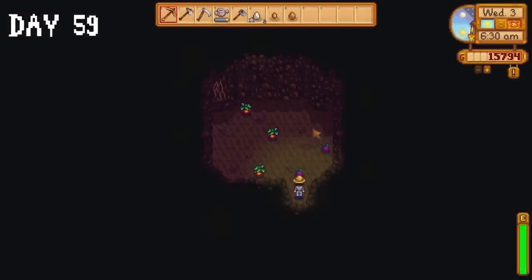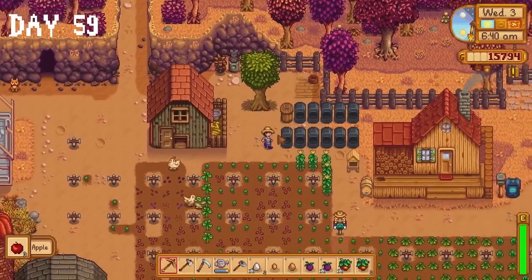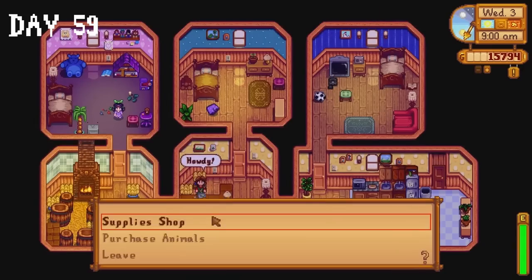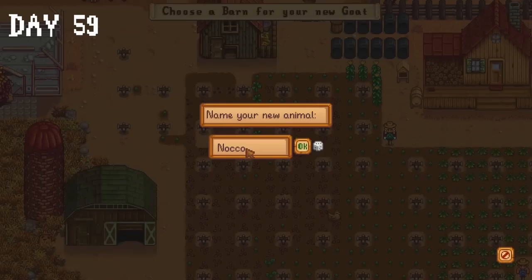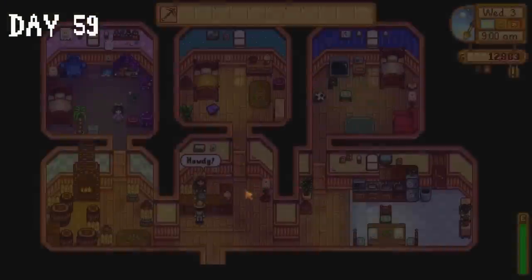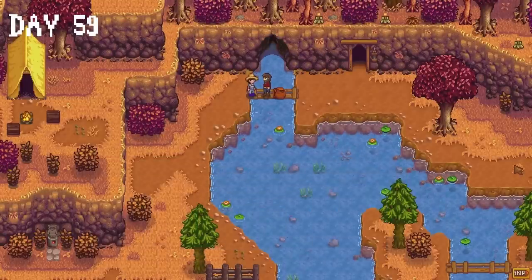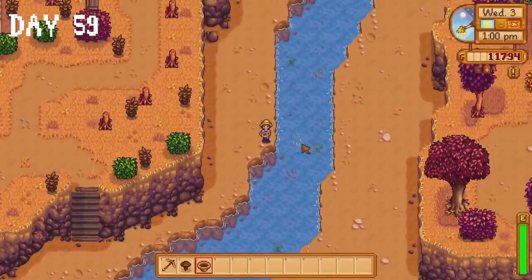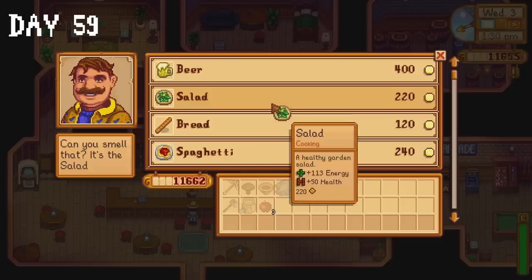Day 59 begins with a visit to our bat cave, and our apple tree has produced three apples so I collect those. I milk my cows and receive a large milk — we need that for the community centre. I head to Marnie's and buy a goat, naming it after my favourite Grand Theft Auto character, Versetti. Willy gives us a copper pan which means we can do some panning. I actually found a panning spot and received 6 gold ore and an Omnigeode — so maybe we will do some panning. I buy some salads in the saloon, donate 3 apples and a large milk to the community centre, and head to the adventurer's guild.